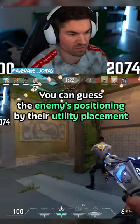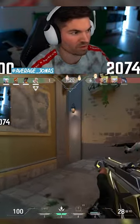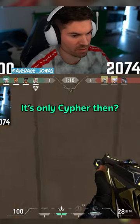You can guess the enemy's positioning by their utility placement. Wait, Fade and Jet B? So it's on the Cypher then? Yeah.